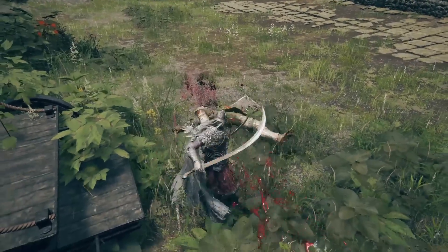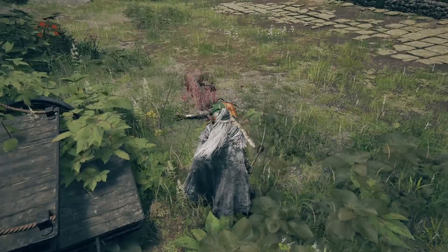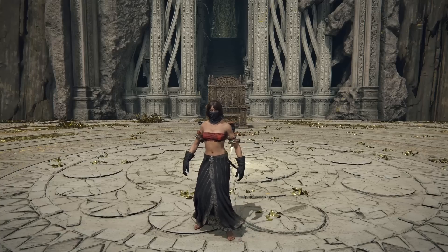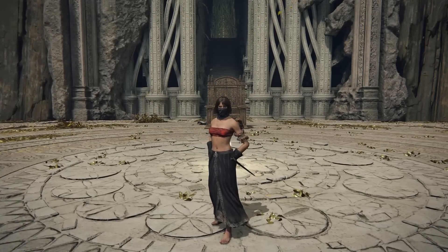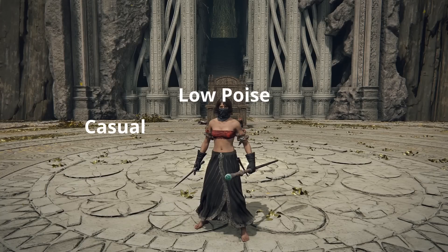Let's take these mind games to the next level. What happens when you enter the arena and see a person dressed like this? Whether consciously or unconsciously, your brain runs through the limited information you come into contact with and processes it as best as it can. Just looking at the armor, you probably arrive at a few keywords such as low poise, casual, fashion, and the sword.